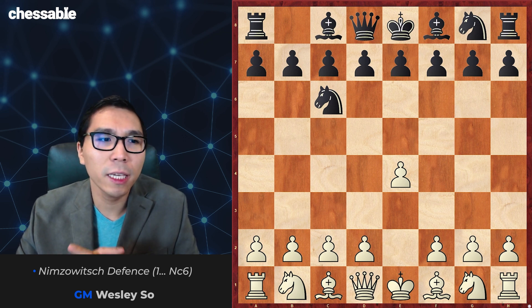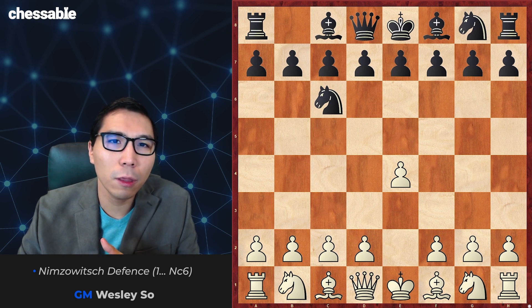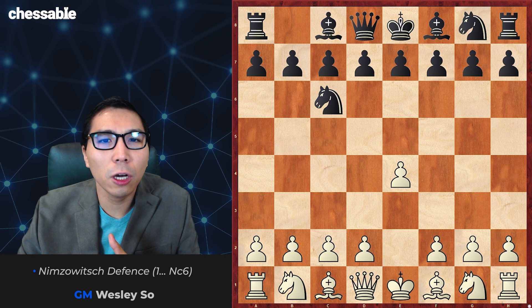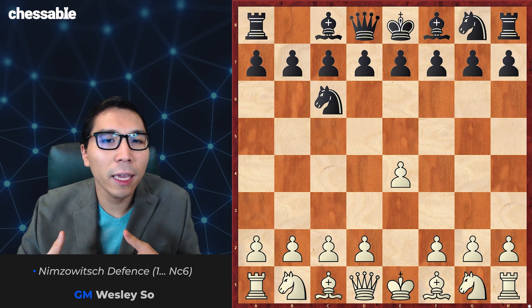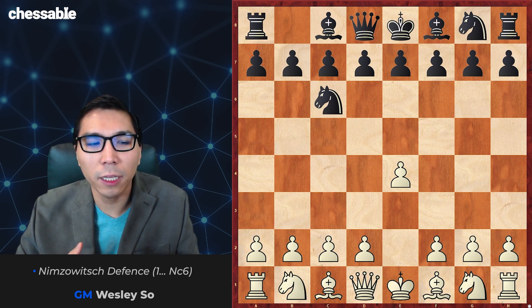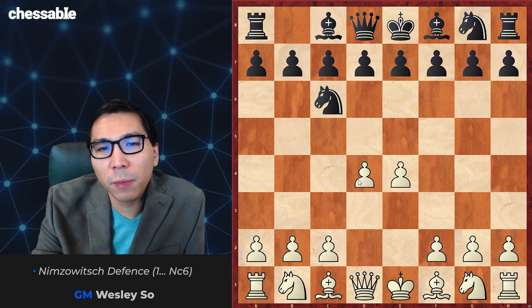Some GMs do play it. I remember Grandmaster Vladimir Fedoseyev played it against me a few times in blitz games. This move is very uncommon, but black plays it with the hopes of gaining a game without having to remember huge amounts of theory in the opening. Against the Nimzowitsch I recommend the move d4 — this is my recommendation.